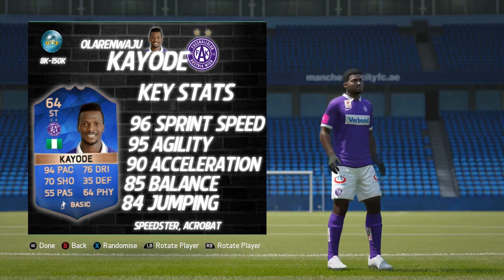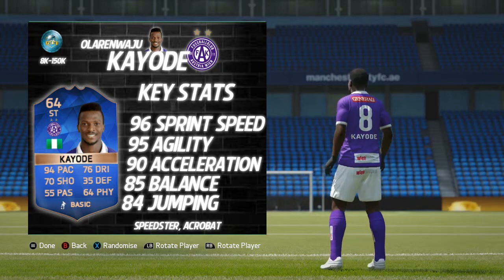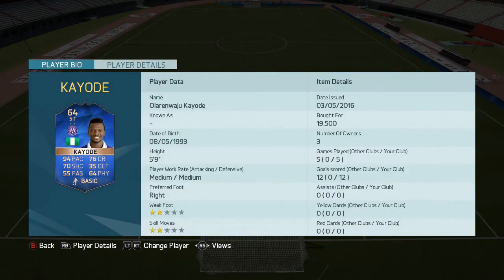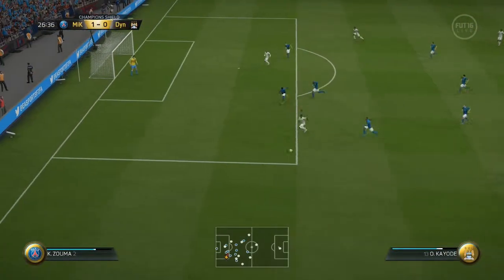He also comes with his Speedster and Acrobat traits and specialities. You can see the team we used on screen now — a bit of a Nigerian theme going into a Serie A and BPL hybrid at the back, partnering up front with Man City legend Kelechi Iheanacho. In the five games we played with Larry Coyote, he came out with 12 goals, which is an absolutely insane return, particularly considering this guy is a bronze.